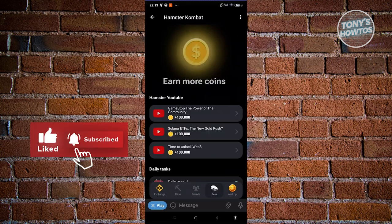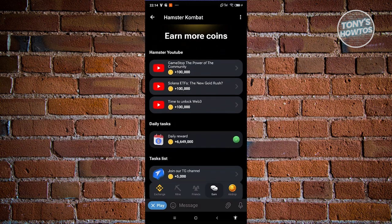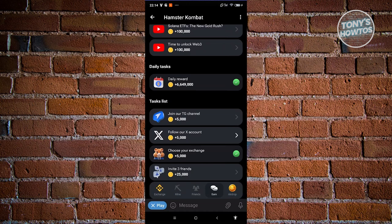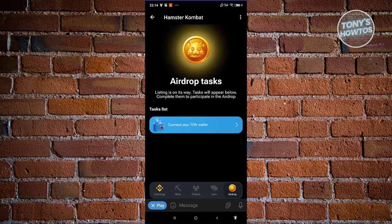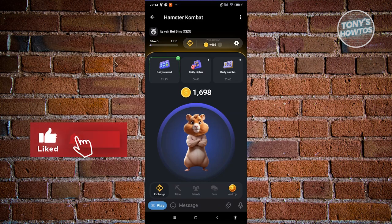There's also the Earn section, which covers daily rewards — make sure to check what tasks are available, like watching videos, subscribing to their Telegram channel, or following their X account. There's an airdrop section too, but it's not yet available — you'll need to connect your TON wallet first. The main goal of Hamster Combat is to earn on the platform and improve your earning capabilities. My current profit per hour is around 466 coins, so whenever I return to the game after an hour I passively earn that amount.